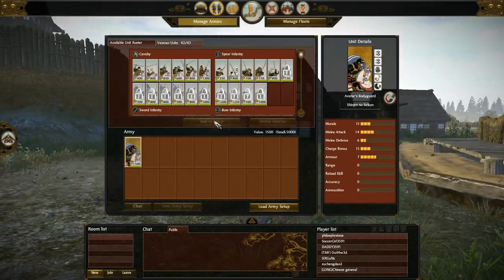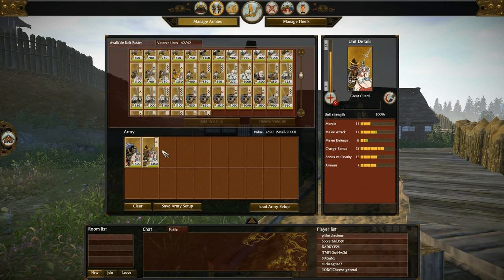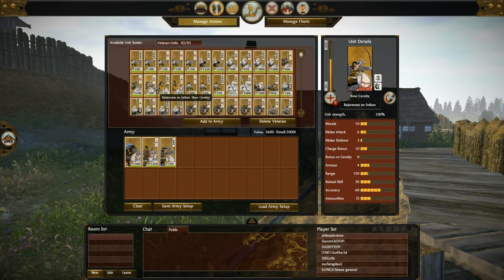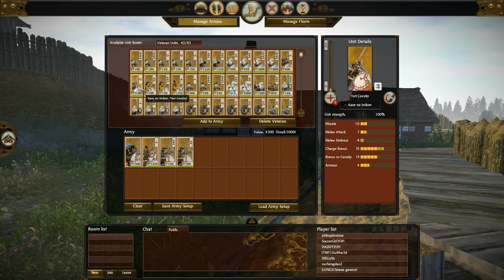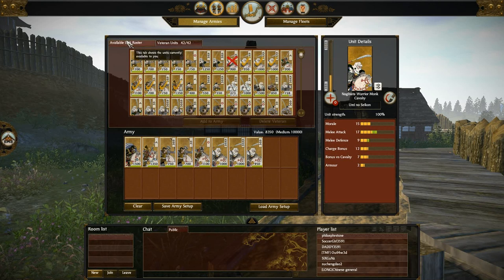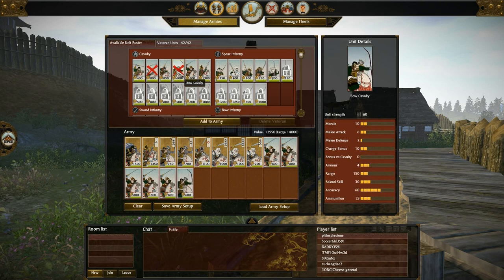And the army is going to be as follows. I'm going to grab my Great Guard Veteran, grab some Bow Cav, some Naginata Cav, and then I'm going to get some Katana Cav — five total. And then let's get the rest bows. I can only get three bow units, but that's cool.